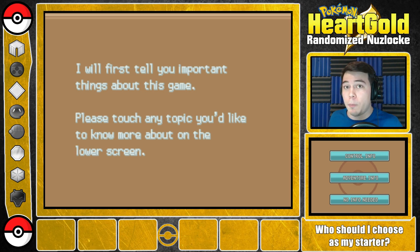And the third and final major rule: I must nickname everything so that I create an emotional attachment to the Pokemon that end up fainting. So those are the main three rules.